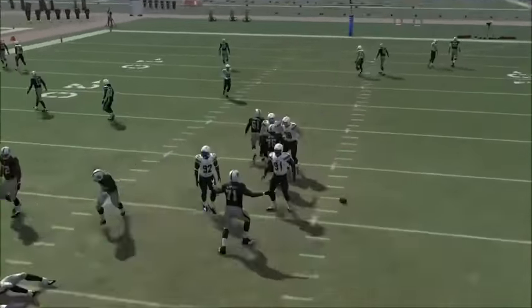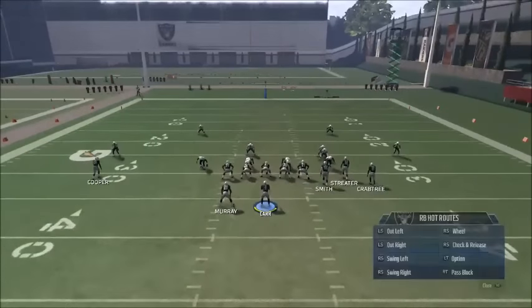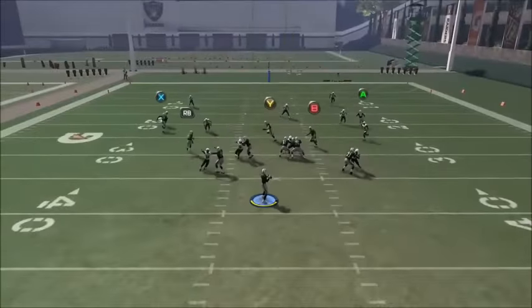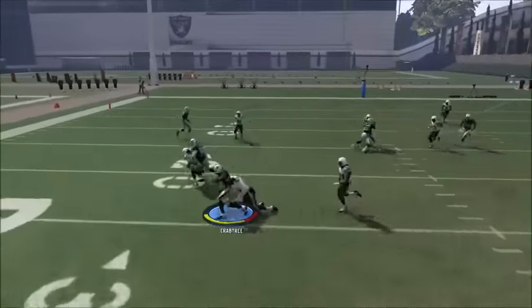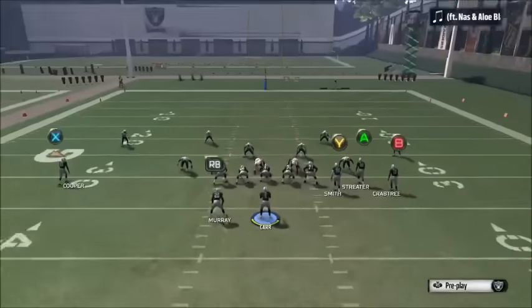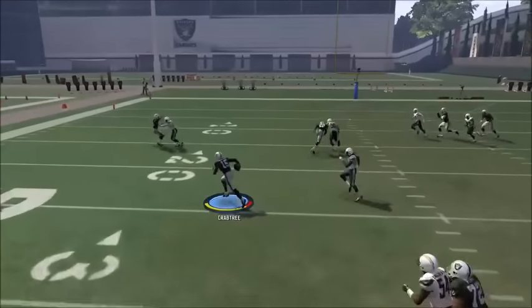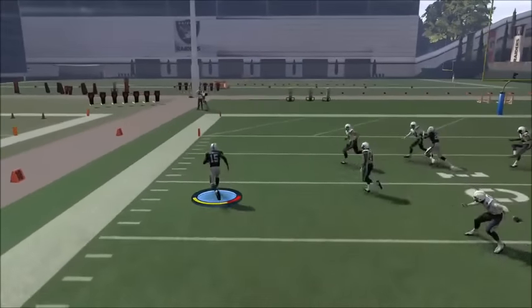There we try to hit the corner route but we get sacked. There I tried to show you if you throw the B route against zone a certain way, sometimes you'll get blocks from the running back, which is nice. Like we get a block downfield there.